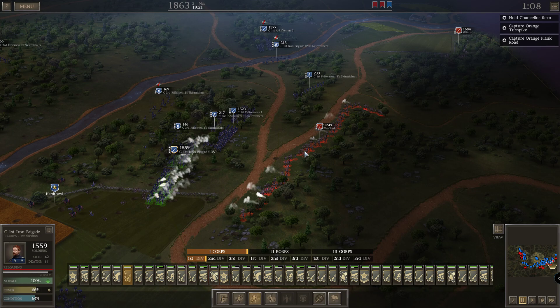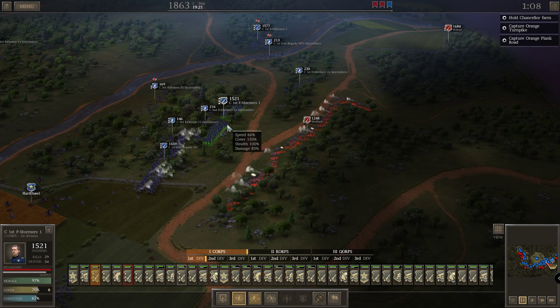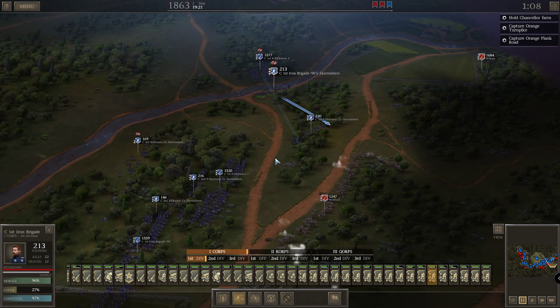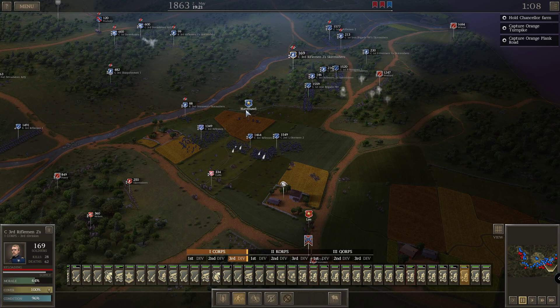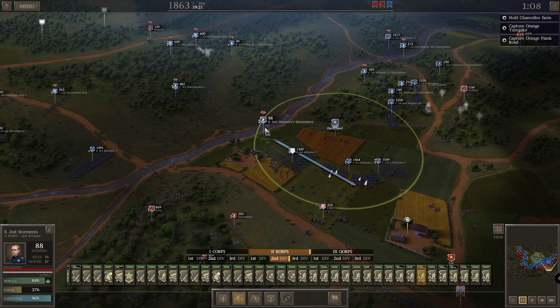Iron Brigade, you guys shoot them. You also shoot them. The stormers — actually storm! Charge them! You guys also charge them. Iron Brigade will look here. Come on guys, don't run into the river — stay in the field. These guys go there.